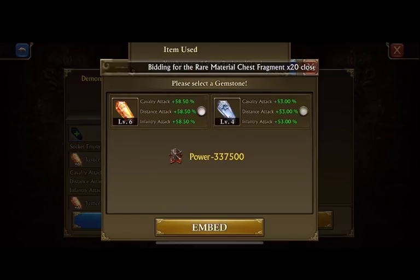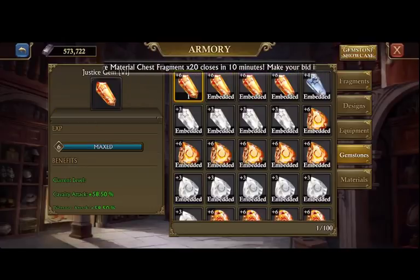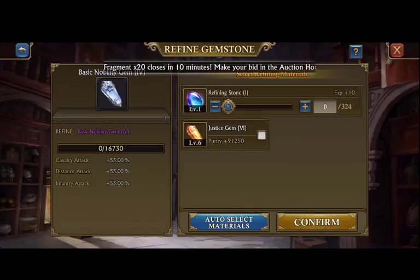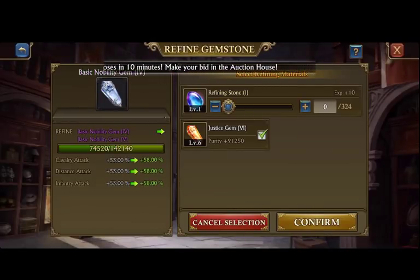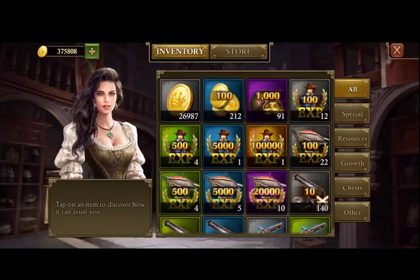The problem with this is you're going to be spending so much money on refining tools that maybe it's not really worth it. With a level six, we can take it up about to five and a half percent, so not really that great — we're basically only getting back to where we were with Justice.